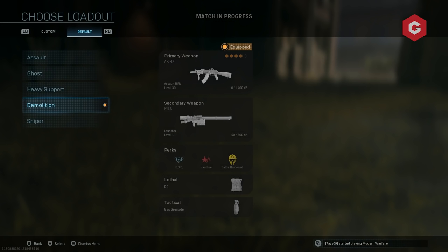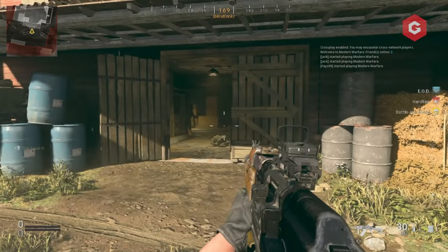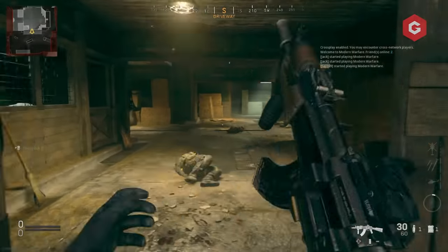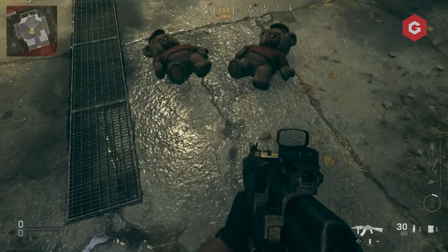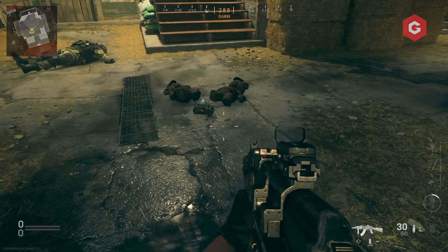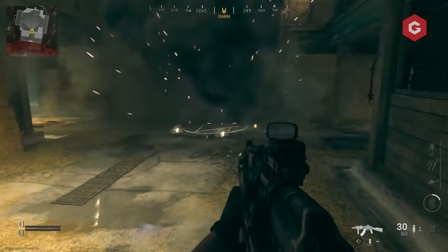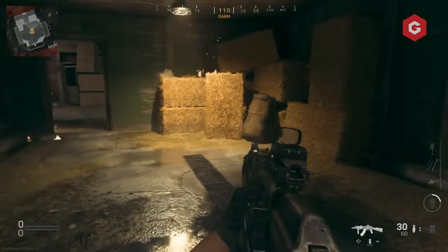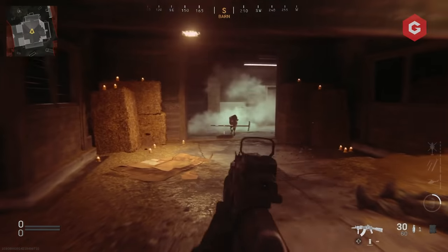Once you've done that, head back into the centre of the barn and you'll see two teddy bears in a checkered hat and coat. You'll need to blow them up or shoot them at the same time. If you're playing solo, place your C4 down on the ground in front of them and blow them up. This will produce a demonic ring with candles and you'll start to see demonic goats enter from all areas of the barn, and eventually they will kill you. And that is the complete Livestock easter egg.